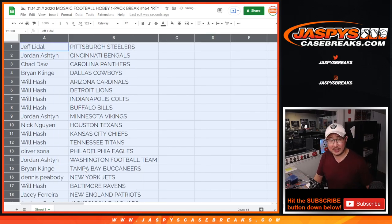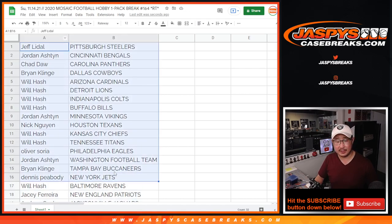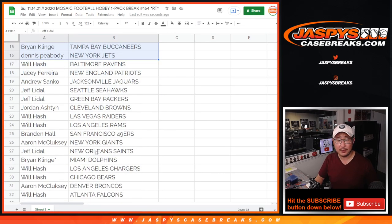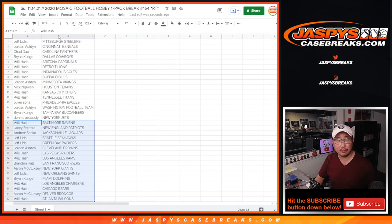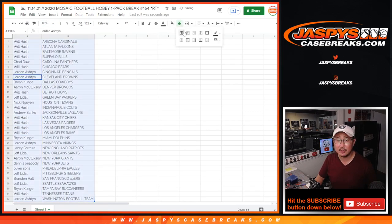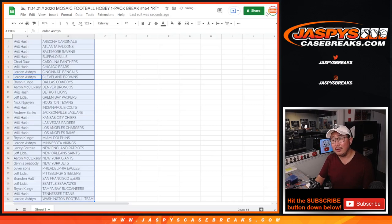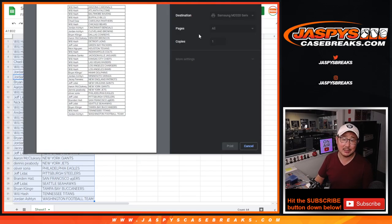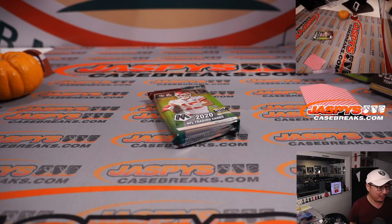All right, here's the first half of the list right here. No trade windows in these filler breaks. And there's the second half of the list down here. Let's alphabetize by team first, then print this out and rip open the pack, see what we get. Gather up all the names again, re-randomize them — the top six will be in the next break, the Obsidian Tmall break. At long last.